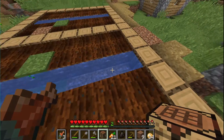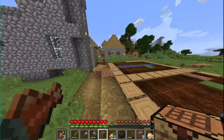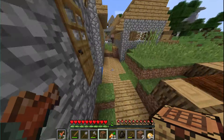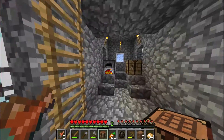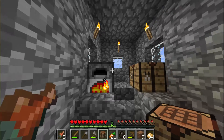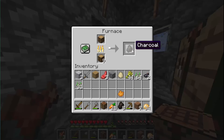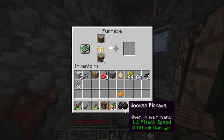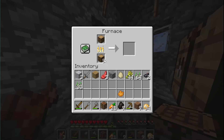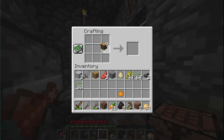We got like a full stack and 31 — basically 64 plus 31. Let's see how our wood's going: we have seven logs, we have eight of them. We can use our remaining wood to prepare some sticks.